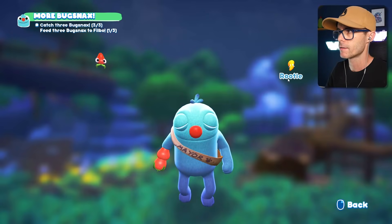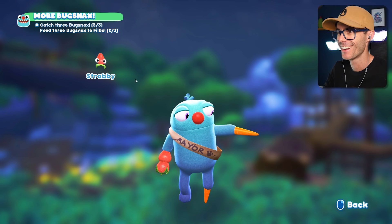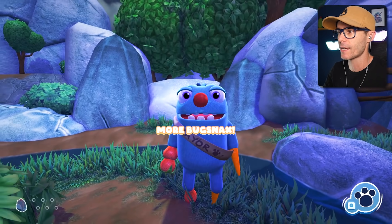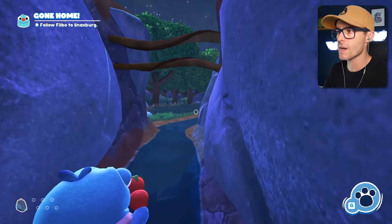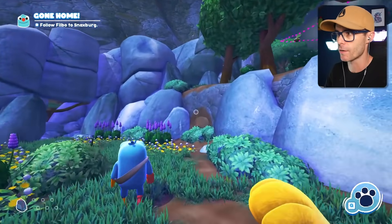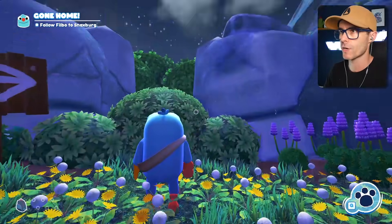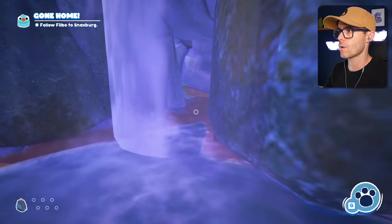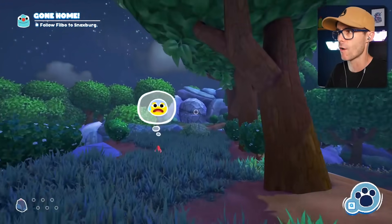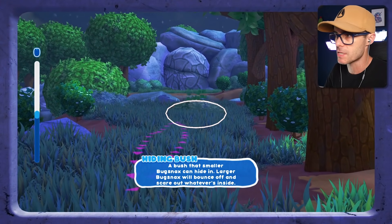Carrot man, give me another carrot. He's got a carrot foot and a carrot hand. I wonder what happens if we keep feeding him more — like if he gets a carrot body or something. So the person who asked me to come here is called Lizbert, and this Filbo Baggins guy works for Lizbert. They're investigating all the bug snacks on Snack Tooth Island. This is a really cool game — I'm liking it. Oh, secret cave back here! This game has serious Slime Rancher vibes with all the caves and statues.